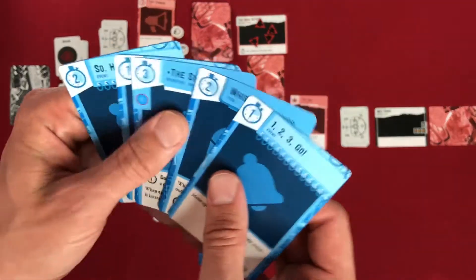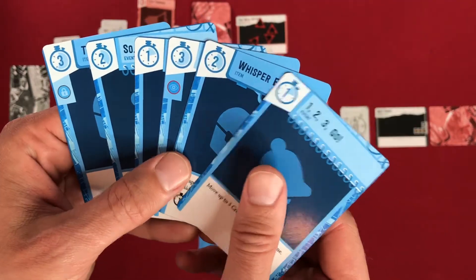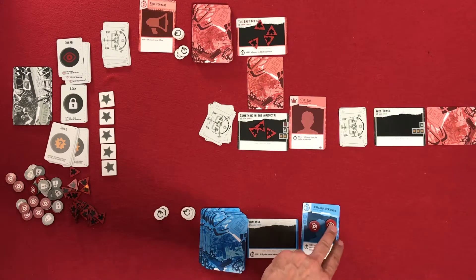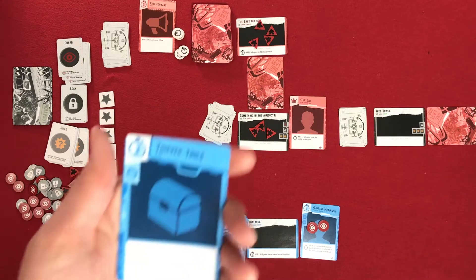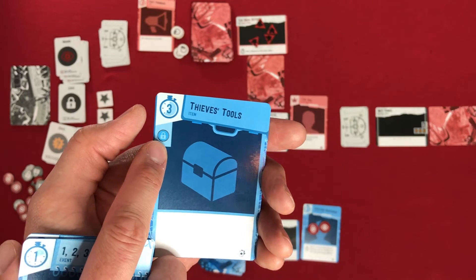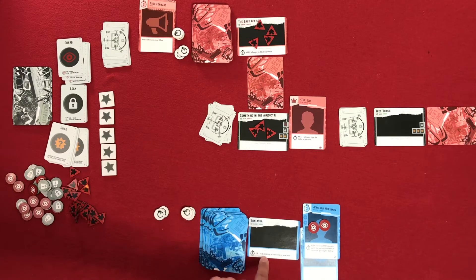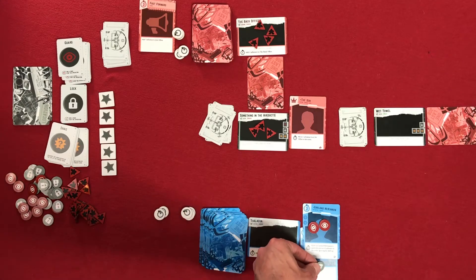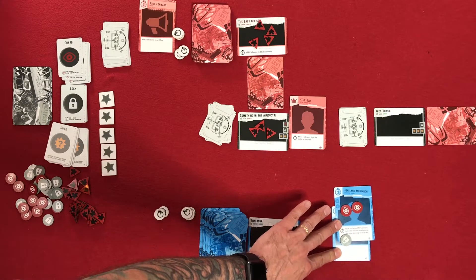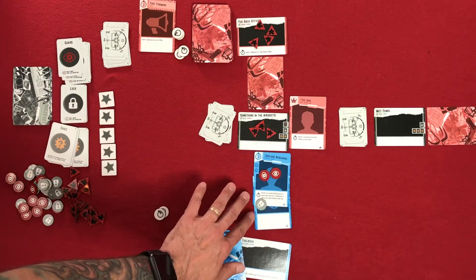Now back to the crew. The crew draws one card. At the end of the turn, if you're ever over five cards, you must discard one. I see there's a lock and another lock, and the only operative I have only has guard icons. So I need something with a lock. I'm going to play Thieves' Tools for three actions — it attaches to my operative giving them a lock skill. I'll attach this to Garland McKinnon. Then for action four, I fill one skill point on an operative or item. And for action five, I move Garland McKinnon to a scene.